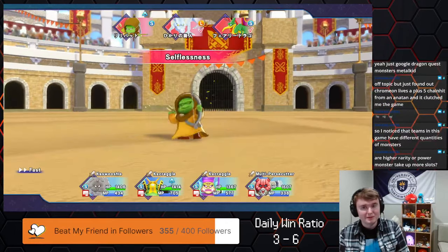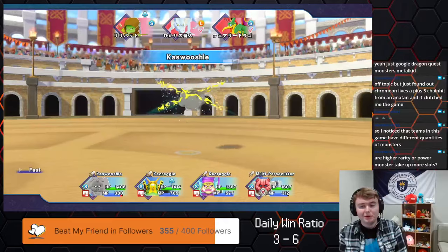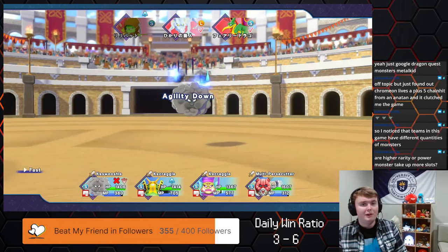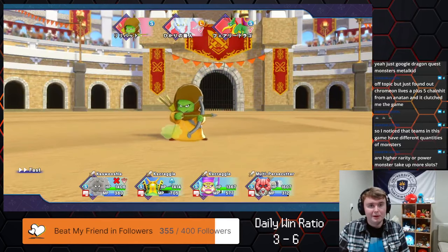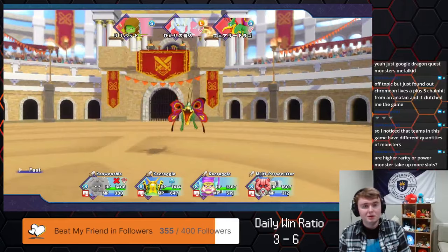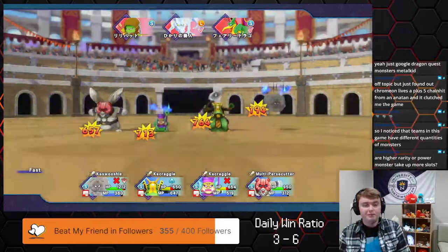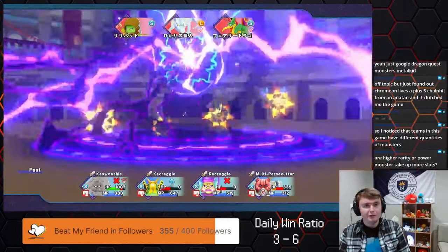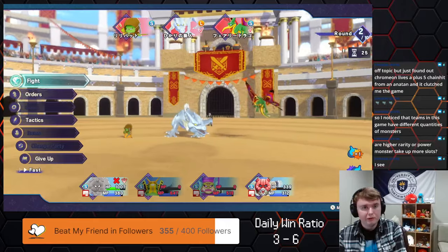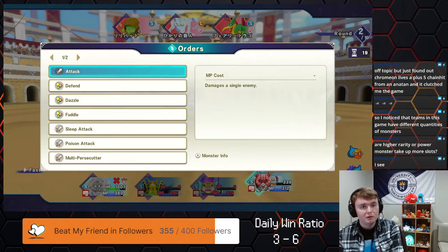Someone asks about teams having different quantities of monsters — it's the size of the monster. You'll see next to the monster there's an S or an L. You can have four slots on your team; a large monster takes up two of those slots. So you could either have two large monsters, two smalls and a large, or four smalls — those are the three combinations possible.